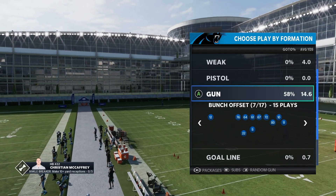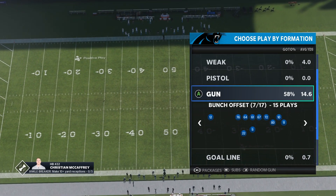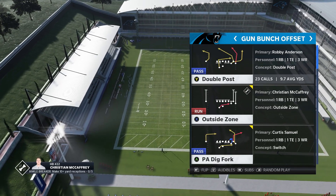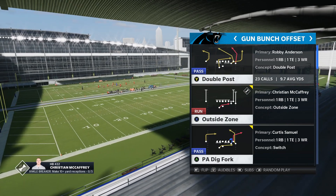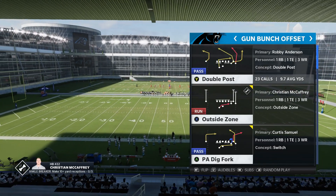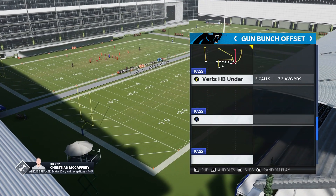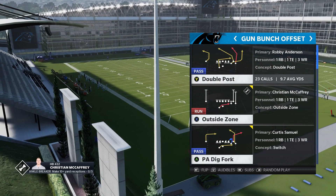The bunch formation, we know, is good every year. Typically it's the bunch weak or the regular bunch. But in this playbook, the bunch offset is a go-to formation for a lot of people this year, specifically because of this one play right here — double post. You could probably say this is the best play in the game. Some people would argue some other plays, but this has probably been the most run play by most people this year. It's a very, very tough play to defend. And this one play alone literally makes this playbook a top playbook because that play is just that good. The entire gun bunch offset has plays like mesh post, verticals, screens, and more. The double post mixed with some of these other plays makes this formation super tough to stop.